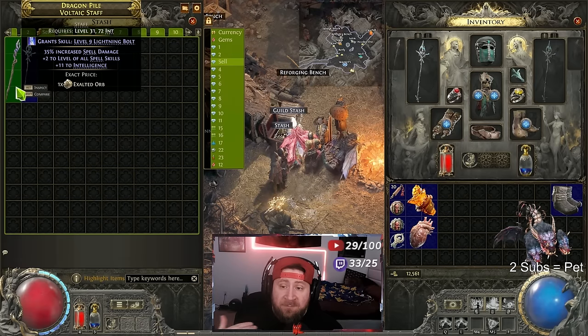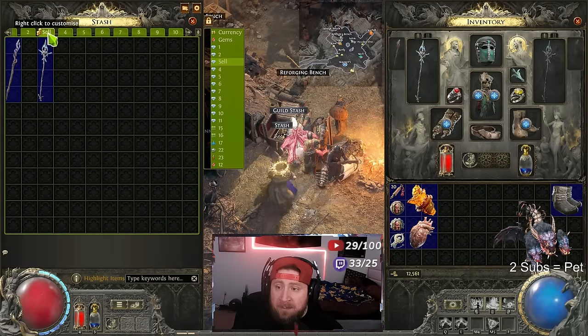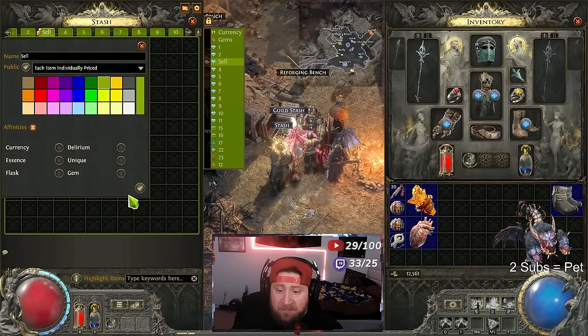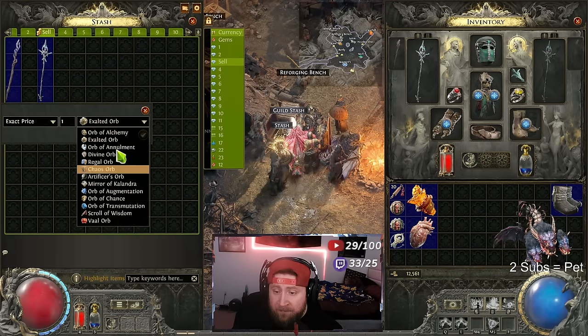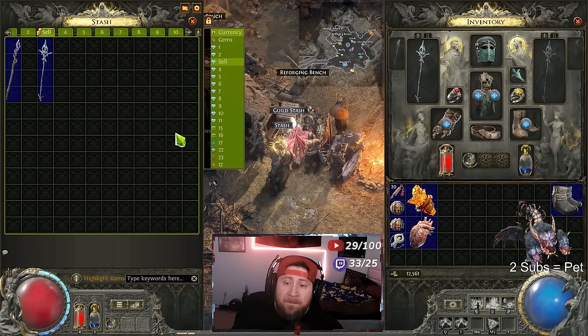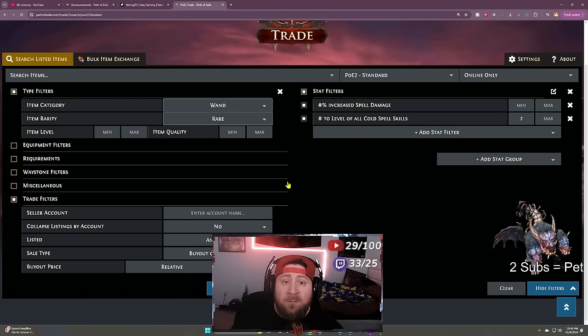In a premium stash tab you right-click your stash and make sure it's set to public so you can sell. Make each item individually priced — right-click on the item, set the exact price, and pick the currency you're selling it for. You could sell items for regals or whatever you want. That's how you use the trade site — that's how you buy and sell with Path of Exile 2 Trade. If you have any questions comment below. Make sure to like the video and subscribe if you're new — as always, stay gaming!